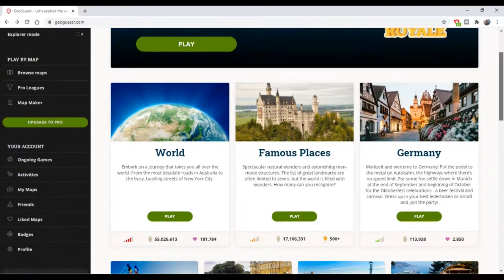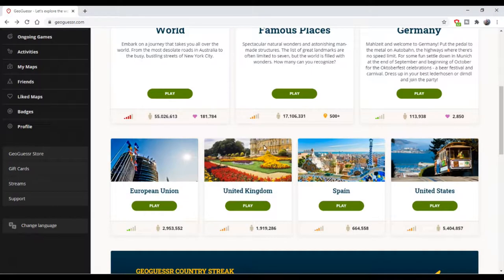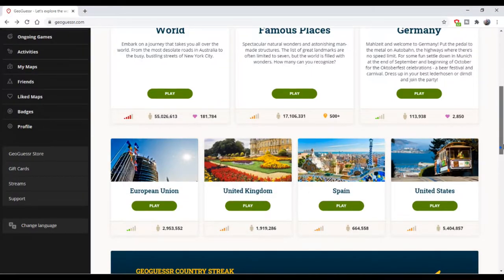You have here to choose from: world, famous places, Germany — maybe because I'm coming from Germany, that's why it's popping there — European Union, United Kingdom, Spain, United States, and so on. But I today decide to play the world map. It's all about trying to pinpoint exactly your location on the worldwide map.